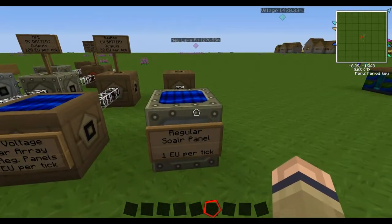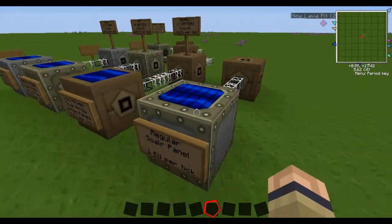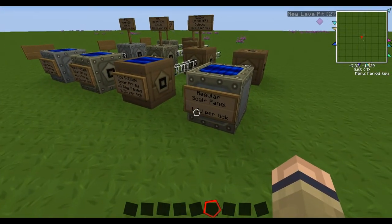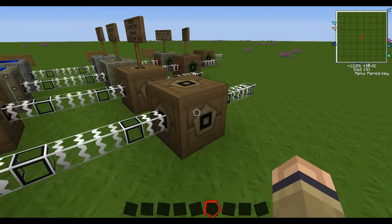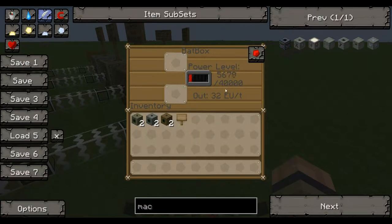First up, we have just the regular solar panel. It outputs one EU — electricity unit — per tick, and this is just a bat box storing it up.